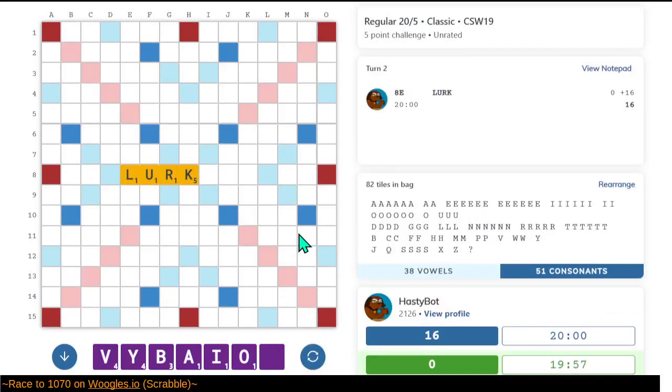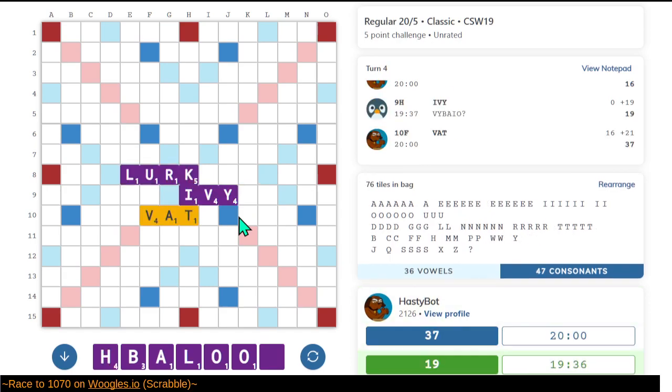We'll see how it goes. Yeah, that's a cool word. So we got Ivory — we got IV instead of Ivory. That leaves us a better set of tiles to try to do something with next turn. Let's just do that.